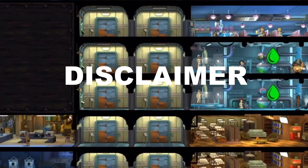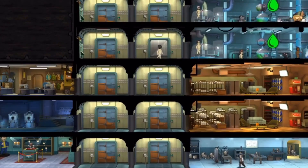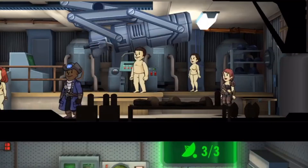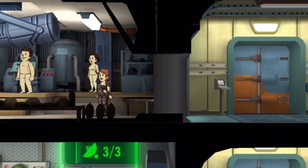I'm not using mods or hack tools. This glitch is totally random and may not happen again. As you can see here, it makes all my dwellers naked except the one wearing a custom outfit.